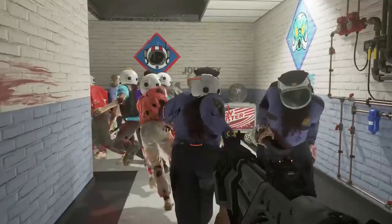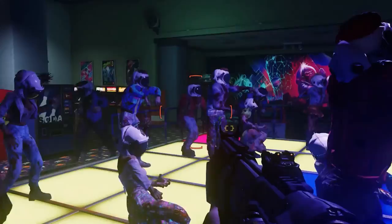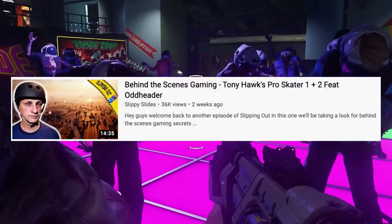It's since been theorized that the space helmets were part of a larger easter egg players would have been realistically able to achieve on the actual map, and that the developers decided at the last minute the easiest way to remove it was to simply move it to a round so high no player would ever be able to legitimately reach and see. That or they expected us to somehow make it to round 6,000 — I made it to round 4. Huge thanks to YouTuber and my good friend Slippy Slides for hacking the game and making this footage possible. Check out the latest video I did on Slippy's channel in the link down below.